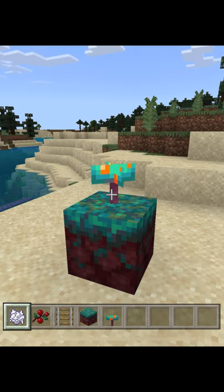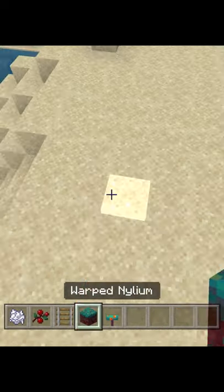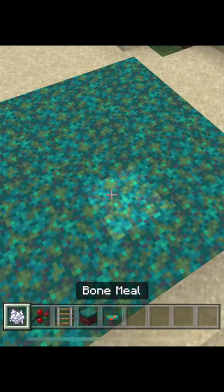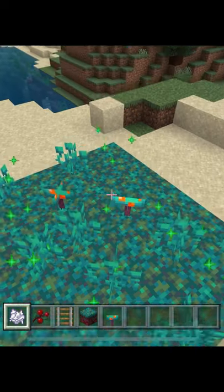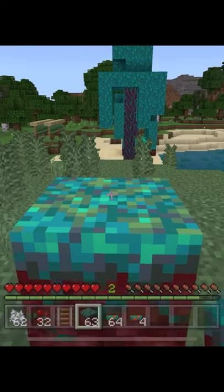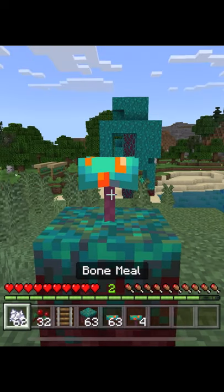Did you know you can grow nether trees in the overworld? For warped stem trees, place down some warped nylium and use this as your warped fungus farm by throwing down some bone meal. Once you have some warped fungus, place down some warped nylium again, lay down a warped fungus, and throw some bone meal on it.